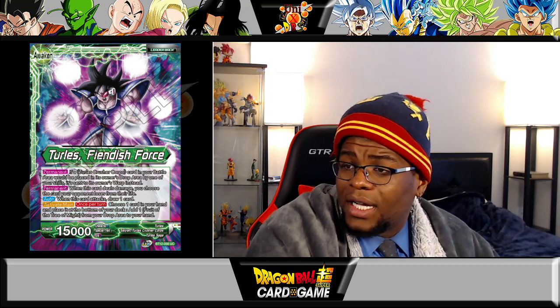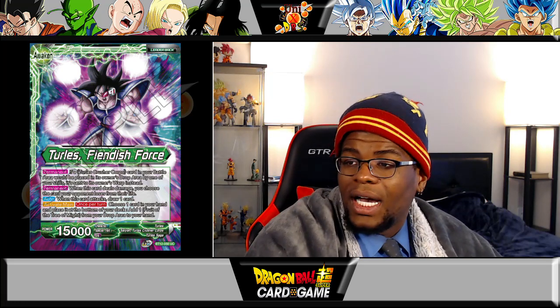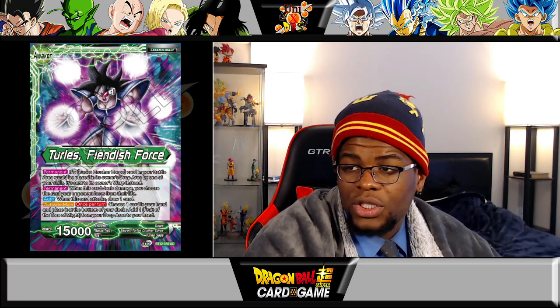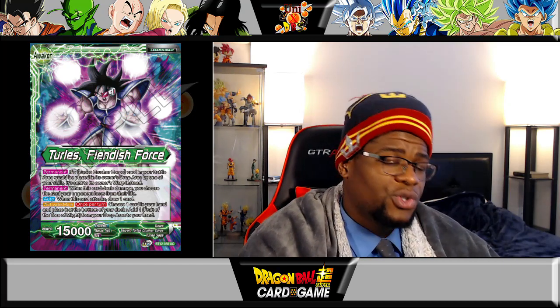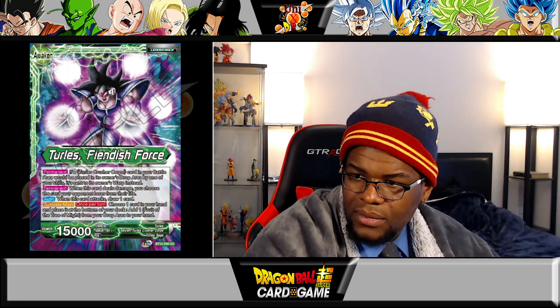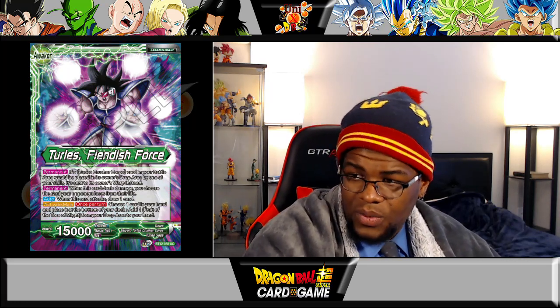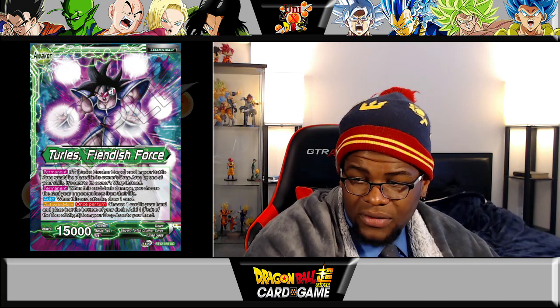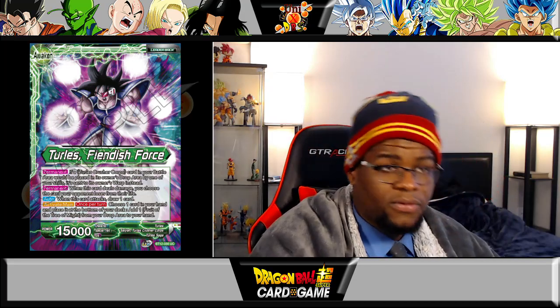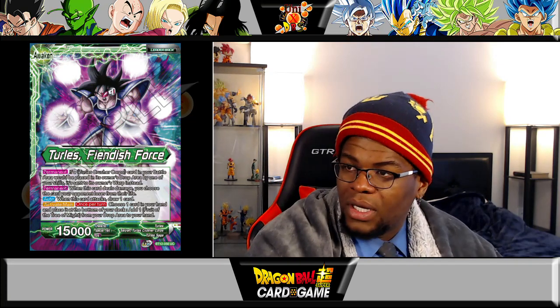Moving to the next card: Turtless Fiendish Force, his back side. He still has the permanent that if a Crusher Core would be sent to the grave by one of your effects it goes to warp instead. When this card deals damage you choose which card your opponent loses from their life — that is crucial, especially when you start revealing them and can choose not to give them a crucial card. Auto when this card attacks: draw one card. Activate main once per turn: choose one card in your hand and place it at the bottom of your deck, add one Fruit of the Tree of Might from your drop area. So you can recur the Fruits of the Tree of Might once they're expended — that's actually pretty neat, a built-in recursion stacked onto the leader.